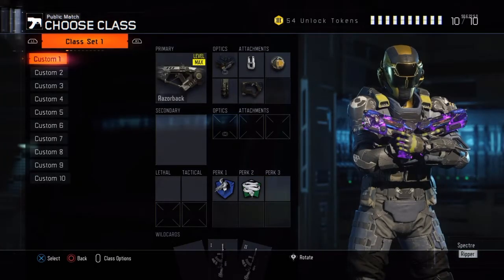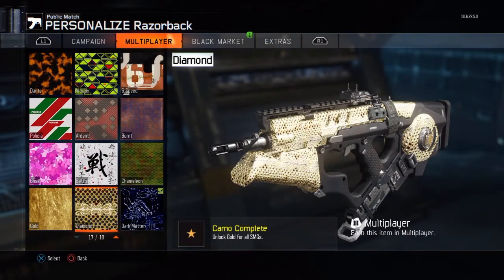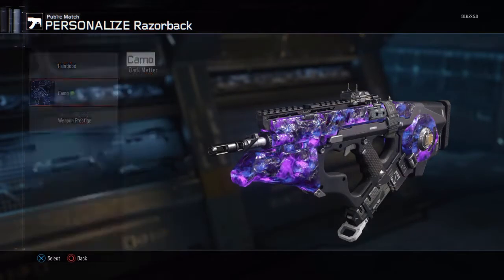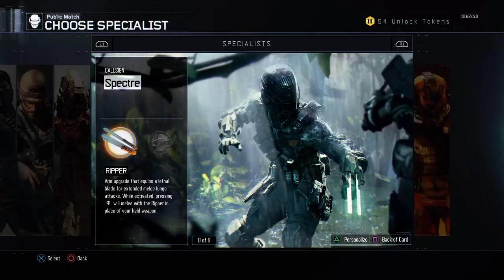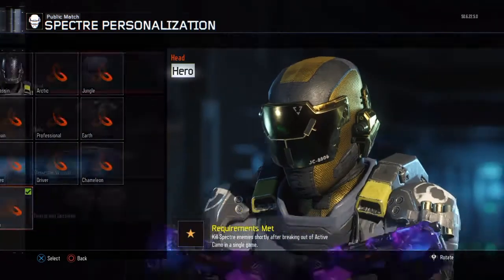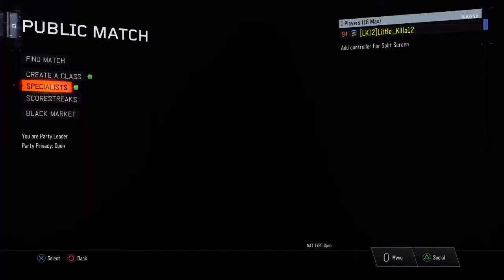I know I said there was only 5, but here's a little extra one that everyone does anyway. You basically just get gold, diamond, dark matter. That gives you a fair amount of XP. You're doing it anyway — you're getting hero gear anyway. It'll just give you XP.